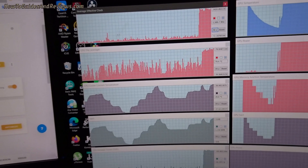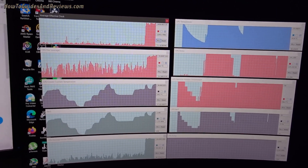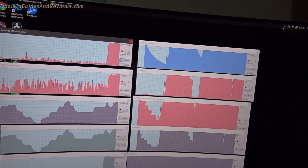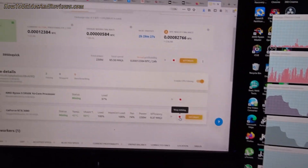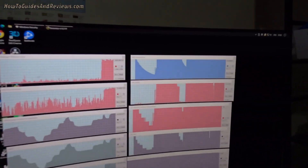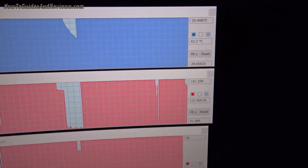The 5950x is slightly overclocked using Precision Boost Overdrive. Temperatures have jumped to nearly 80 degrees and clock speeds aren't that high yet. The wattage is around 200 watts. Let's stop the graphics card from mining — that's just going to artificially increase the temperature and load. It's stopped now.